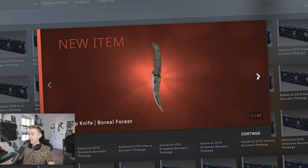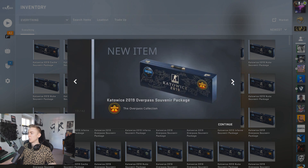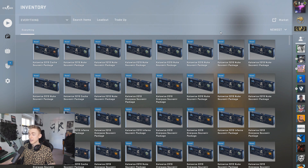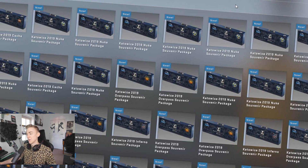What up everybody? The Katowice 2019 Major has just been, and you know what that means — souvenir packages for all. Now these are knives... souvenir packages for all. Now cobblestone was not played at Katowice because it wasn't in the active duty map pool, so we get stuck with slightly less good souvenir packages.